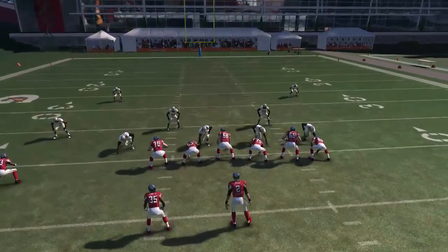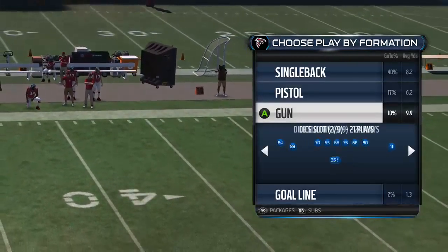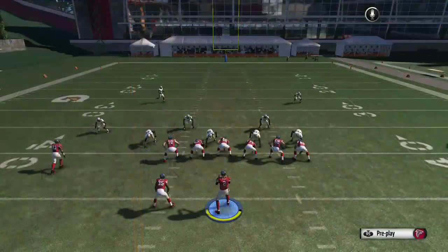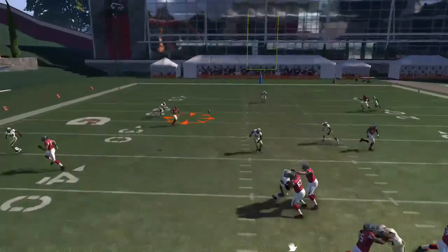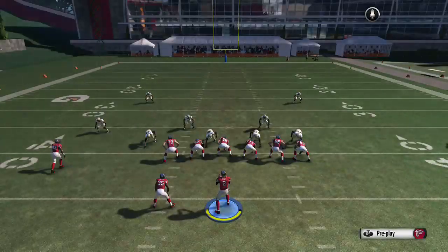The next play is called the Broncos Mesh. You want to put your running back on a block on this play and then run the rest of the play as is. You're going to hit the in pattern. I put the running back on the block because it doesn't do anything for the play — you might as well give yourself the opportunity to get some more time.